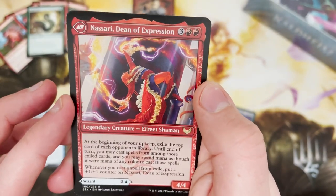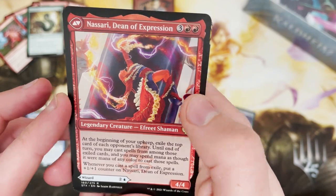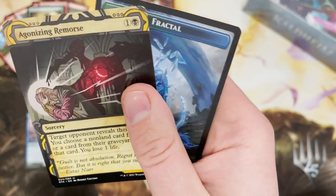Uvilda, Dean of Perfection — another Dean — this time the Prismari Dean — that Efreet Shaman. Nassari. And Agonizing Remorse.